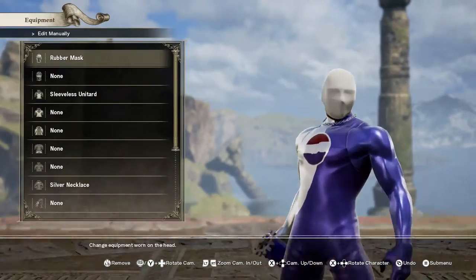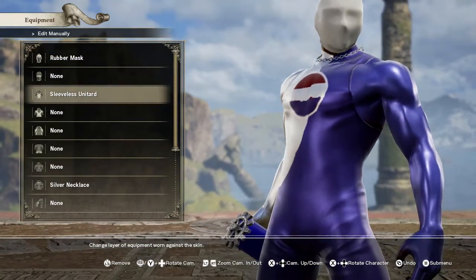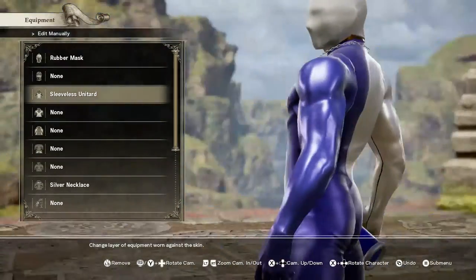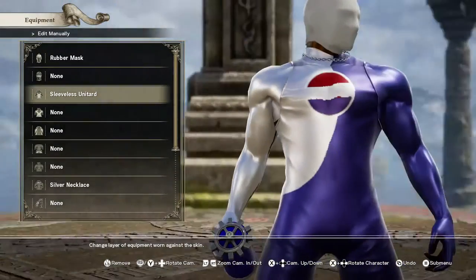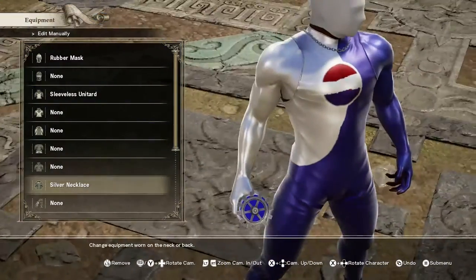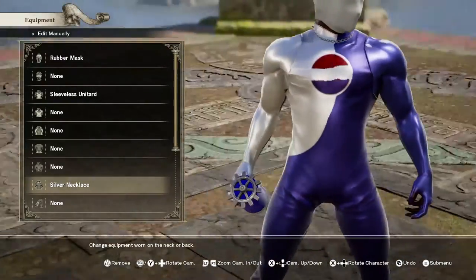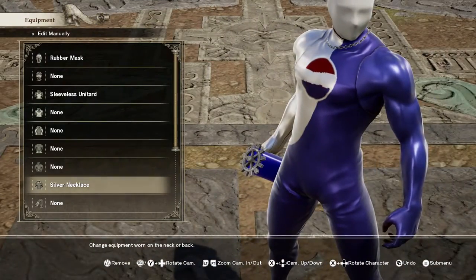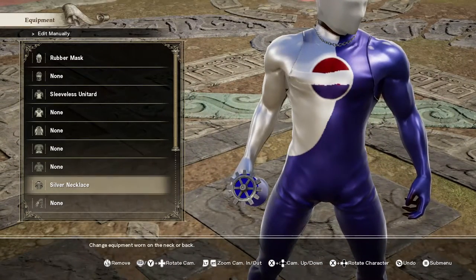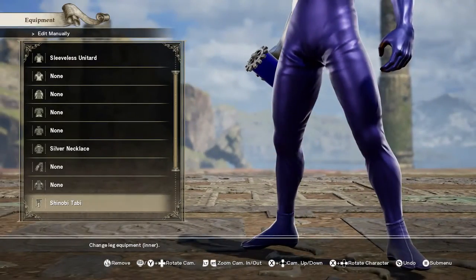For the equipment, very simple: rubber mask, sleeveless unitard — you'll see that there is a sleeveless element there — silver necklace. Never forget the necklace. I've been to at least one convention where there were three different Pepsi Men and they all forgot the chain necklace. Never forget the chain necklace — it's a strict part of the costume.